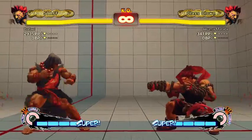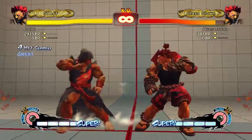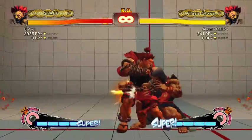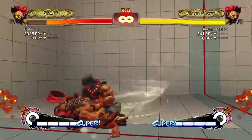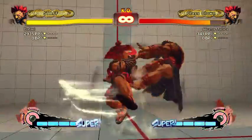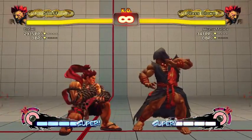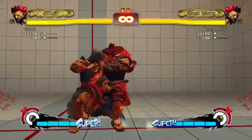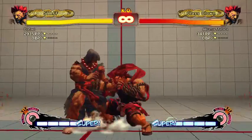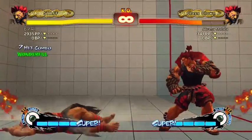Crouching normals: crouch jab is really fast, it's your main combo tool. Jab jab jab tatsu is a very important combo for Akuma players. Jab jab jab strong is a really basic combo, but usually you use short jab strong because short hits low and it's the same difficulty as jab jab — so you might as well have a low-starting combo. That's really useful to learn if you're an Akuma player.